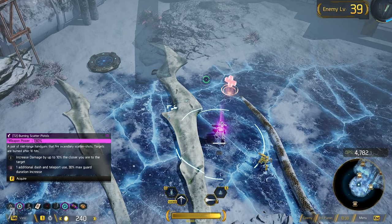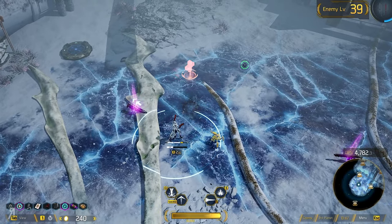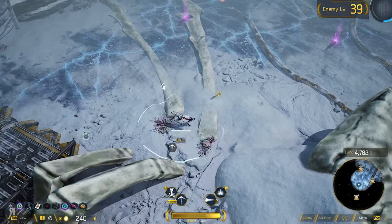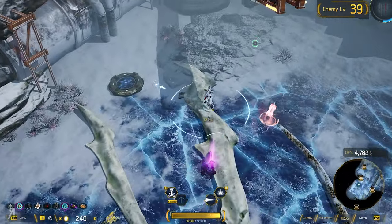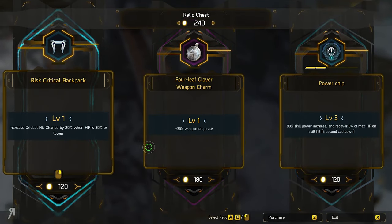Incendiary scatter shots — targets are burned after 10 hits. This might be cool, but I don't think so — let's just try it. Actually, it seems pretty nice. Let me see how much damage it does against barrels.